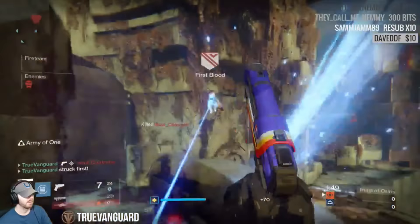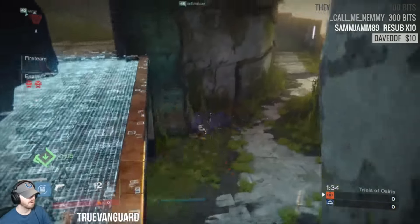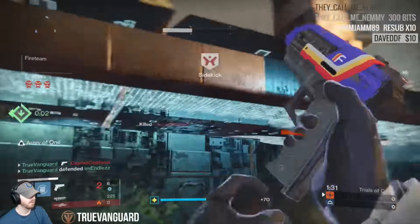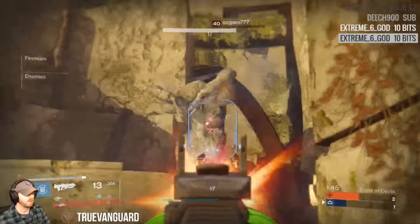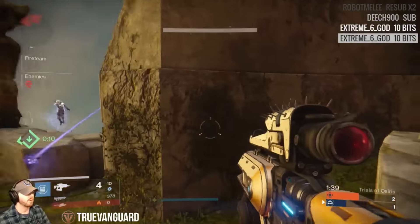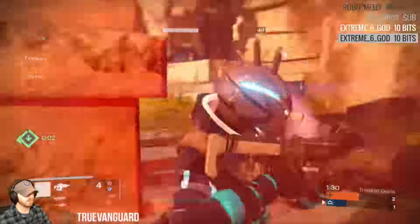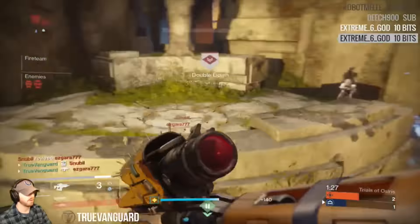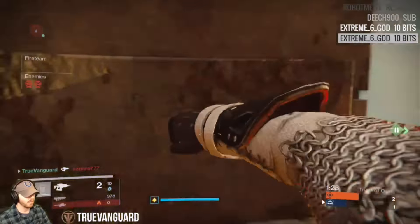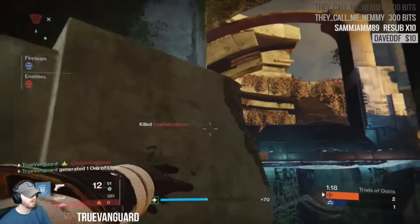Starting with sidearms — in this gameplay I'm using the Wormwood, but there are a number of really good sidearms depending on your rolls. The thing about sidearms is they have a vertical advantage: they get the in-air accuracy buff that is reflected in hand cannons as well. You can consistently land your shots from the air, and that should not be overlooked. You can jump backwards to avoid rushing shotgunners — jump backwards and accurately place your shots to melt their shield.